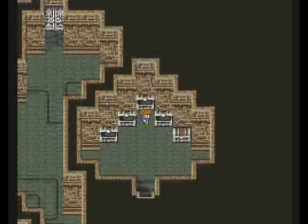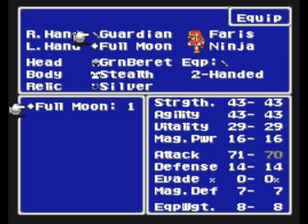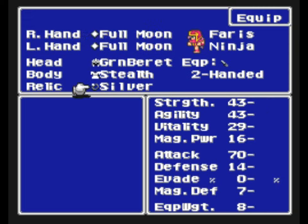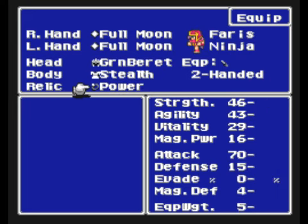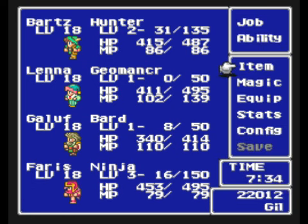Full moon — oh, hold on a sec. And we get a power ring. Full moon is another boomerang-type item, so let's give that to Faris so we can put her in the back row. And the power ring — it's better defense, more strength, but no magic defense unfortunately. So later on, when monsters start using more magic, that might be a problem. But for right now, it's good for Faris to have the power ring. Let's give that to her and move her into the back row.